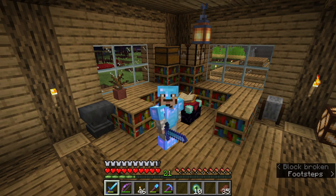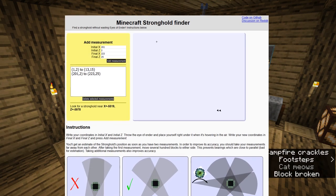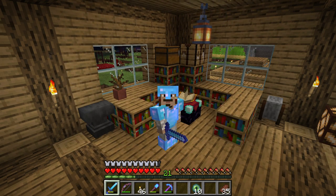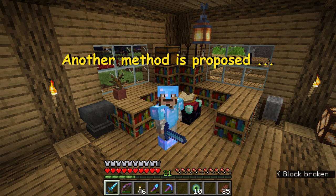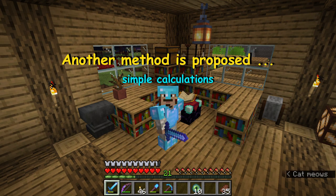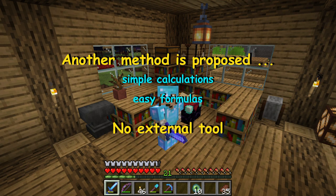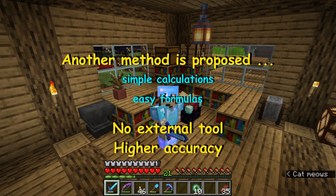The method explained here is already used, and there are some online sites that can help handle the data given by the player. We only provide a set of initial positions and the positions where the Eye of the Ender has moved. The site makes calculations based on that, and it stands legitimate. However, here we are proposing another method that needs only simple calculations that can be made by hand — no external tool is needed — and the accuracy is usually higher than the previous method, or at least it can be controlled by the player.